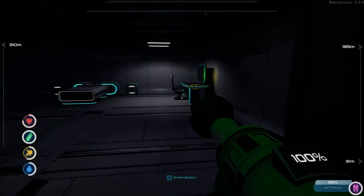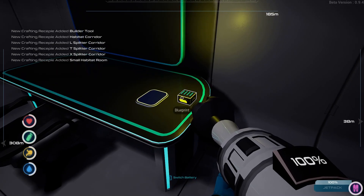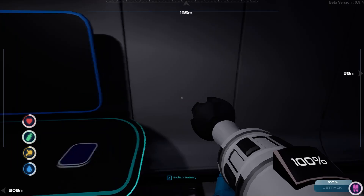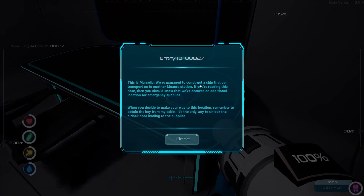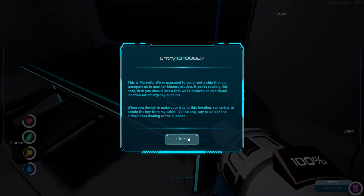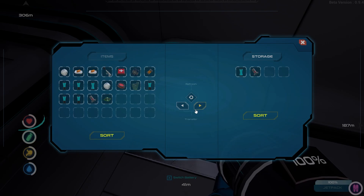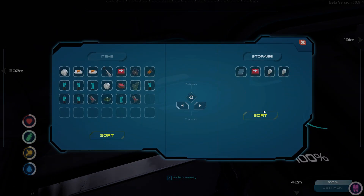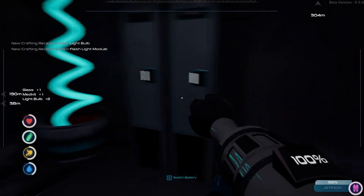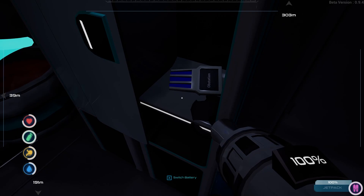It looks like we've got some sort of quarters here and we have blueprints: builder tool, habitat corridor, split quarter, T split, X split, and small habitat room. There's a note: 'This is Marcello. We've managed to construct a ship that can transport us to another Moxora station. If you're reading this note, you should know we've secured an additional location for emergency supplies. Remember to obtain the key from my cabin — it's the only way to unlock the airlock door leading to the supplies.' So yeah, we need a key. There's the key card — ob station. And in here we got burger, water, and electronic parts.